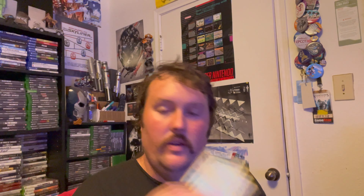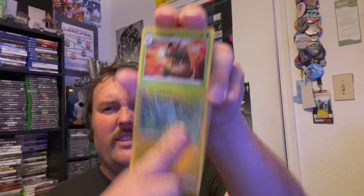Team Yell Towel, Thwackey, Tropius, a Yanma, Gossifleur, Horsea, Spinarak. We got a Reverse Holo Shinx and another Yanmega. That's three Yanmegas I've pulled in a row — two non-holos and then a Reverse Holo Yanmega. So I've gotten a lot of Yanmegas today. Here's the code card.